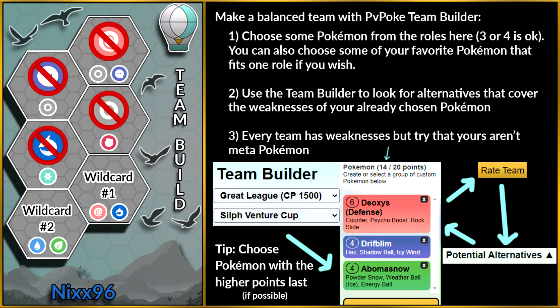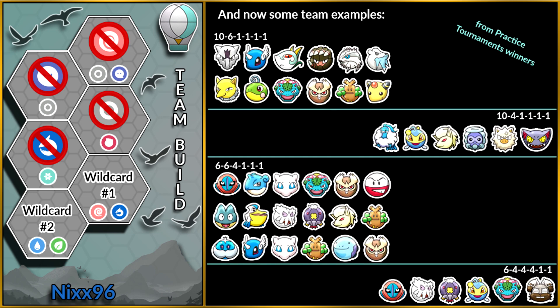Remember every team has a weakness, but one should try to ensure it doesn't include meta Pokemon that are most likely to be used. I also recommend choosing Pokemon with the higher points last if possible, because they have better matchups against the whole meta and can help you round up your team easily. And now here are some team examples that are mostly balanced in this format, taken from the winners of a few practice tournaments.